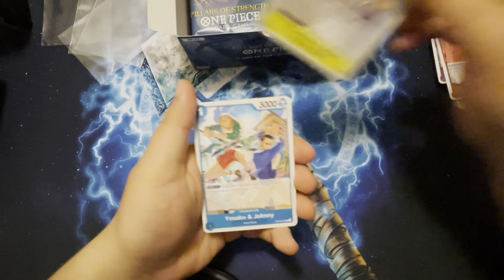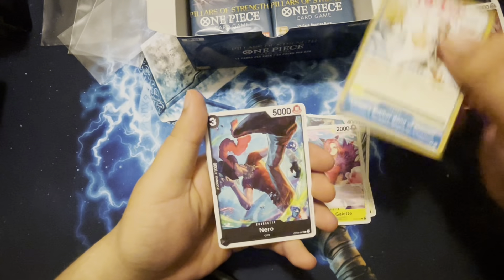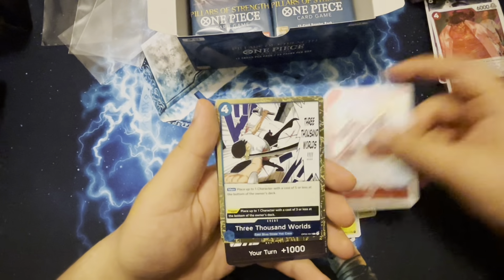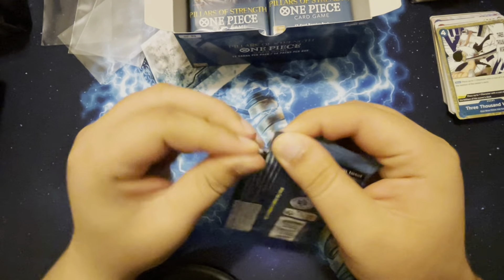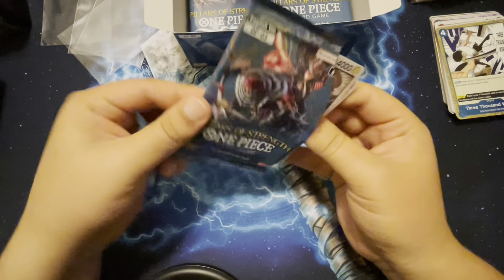We got these other commons, Izo and 3000 Worlds — nice! We'll put those to the side. 3000 Worlds from my boy Zoro — don't mess with him, he will definitely slice you up. I saw something shiny in there — I don't know, I just want to skip to the back.